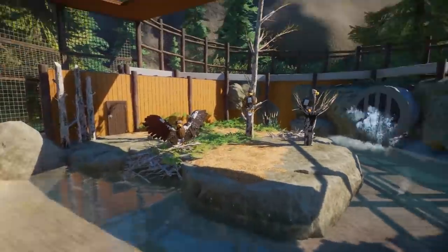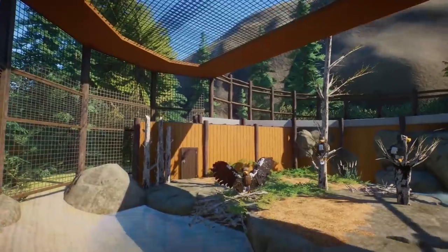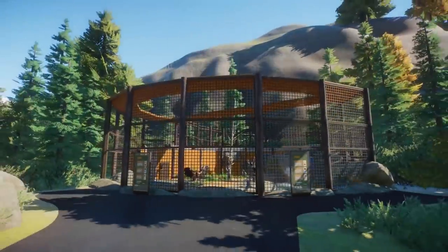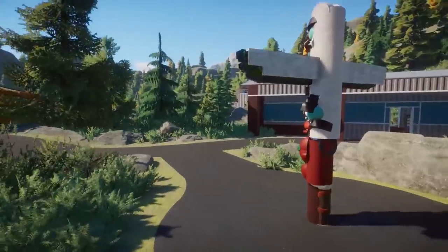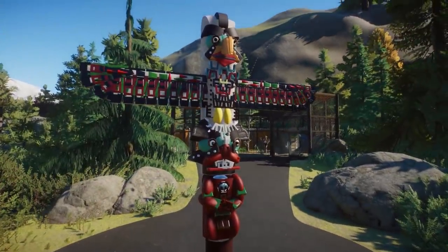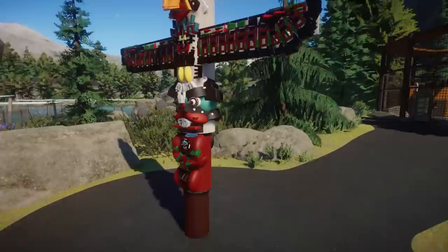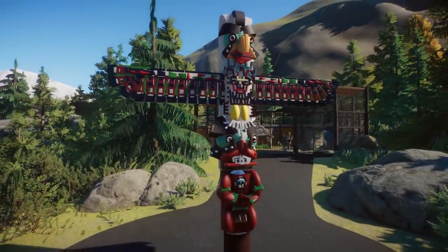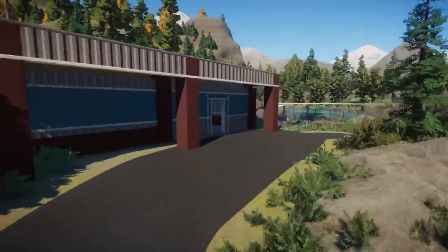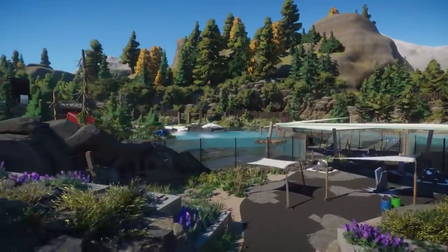I absolutely love this design — it's beautiful. Oh my god, look at that — we have an aviary! That's so cool. You're also dying to see some birds in the game. I really do love this aviary, that looks so good. Holy cow — the more you look at it, the more you realize how many small pieces there are. You're so creative, that is just so beautiful.